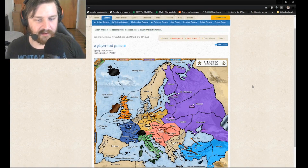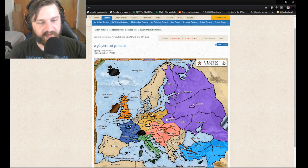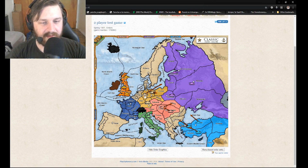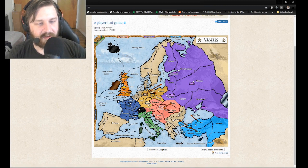A quick summary of the game: you are trying to get 18 supply centers — the little territories with stars in them. Each unit has a power of one. Navy units can move in the ocean and along the coast, including coastal territories, but cannot go into land territory. Tanks can move in land and coastal regions but cannot go into the sea. If you need to move a tank through water, you put your boat in the sea and convoy your tank across — that's how you move armies across oceans.